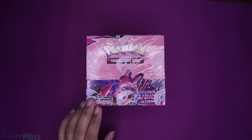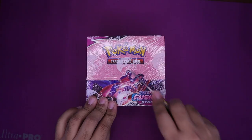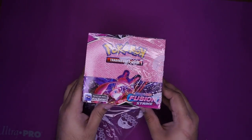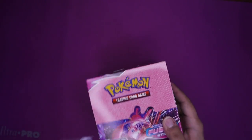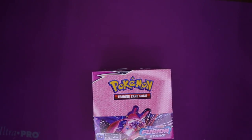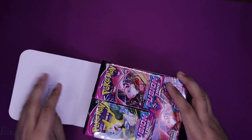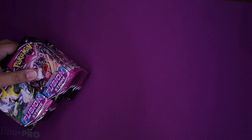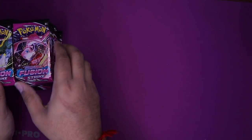What's up everyone, welcome back. We have a booster box of Sword and Shield Fusion Strike, the newest Pokemon set to drop, with more Eeveelutions, more code cards, some Psychic types, and all sorts of other goodness. Let's see what we get today.